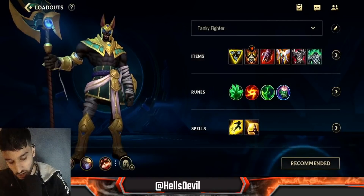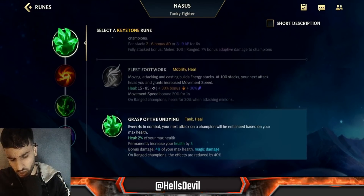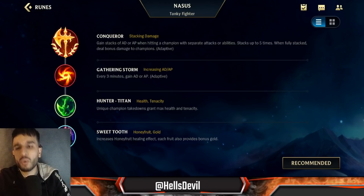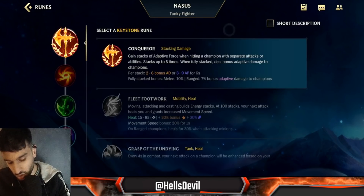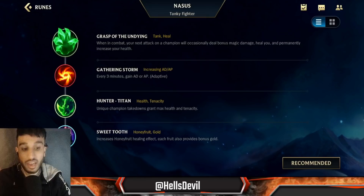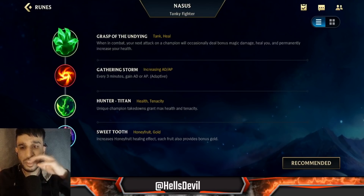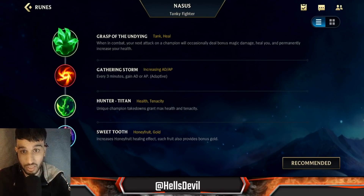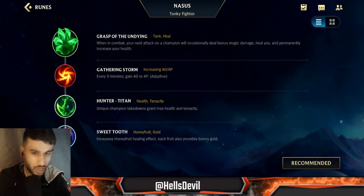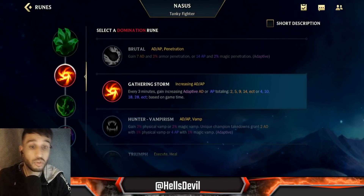For runes, Grasp of the Undying is pretty much the only one you should go for. You can go Conqueror but it's just not worth it on Nasus — you don't need it. What's annoying about Nasus is the laning matchup, and what Grasp of the Undying allows you to do — especially in the mid game after you've gotten like 100 stacks — is deal an insane amount of damage with one first ability to poke enemies out. It's useless in the early game since you're not touching enemies, but around three to four minutes with 100 stacks it starts getting useful.